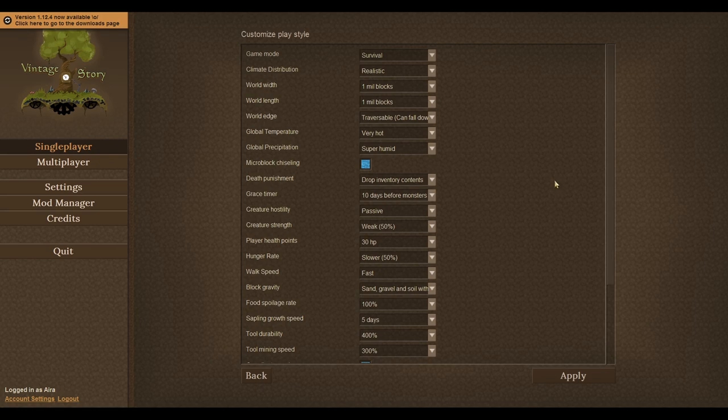Here we are. I am ready to start my new challenge series. This is the new version of Vintage Story — the 1.12 update, which is massive, folks. I've been playing around with this in a single-player non-recorded world just to see how feasible this challenge is, and I'm having a blast. I think I'm more impressed with this update than any other, maybe ever. Before we go in, I did want to show everyone the settings I'm using for this world. It is very hot — the second hottest — and super humid, that is the most humid.